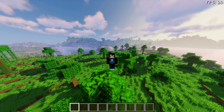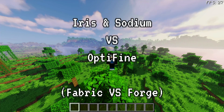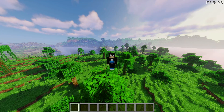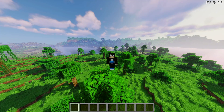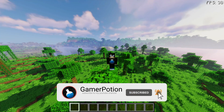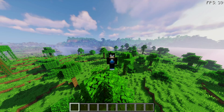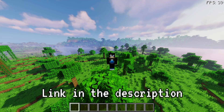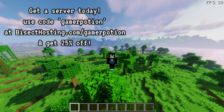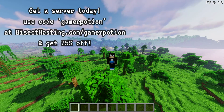Welcome back to another Minecraft Java video. Today we're going to take a look at an FPS comparison of OptiFine versus Sodium, and this time we're also going to include Iris Shaders. So it's going to be OptiFine versus Iris Shaders and Sodium at the same time, and we're also going to do a Forge versus Fabric comparison — OptiFine and Iris and Sodium on Fabric versus OptiFine and Iris on Forge. We'll end up with four different test results, testing the normal game and with shaders.